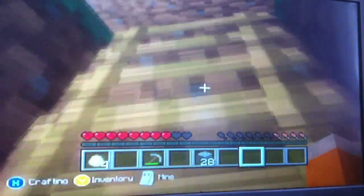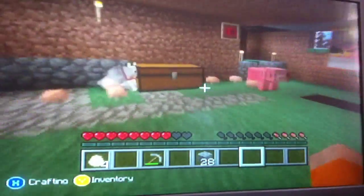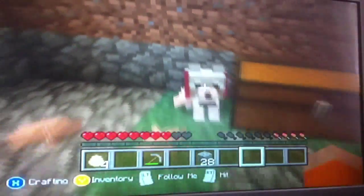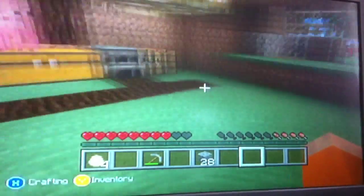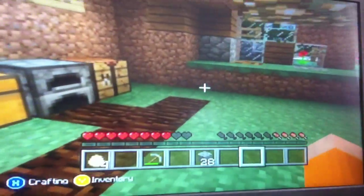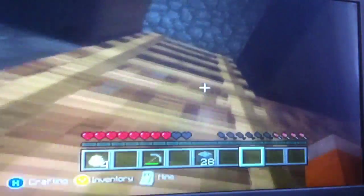I'll take you upstairs to my second room. I've got lots of pigs in here — I don't know how they've got in here. Some mushrooms growing as well. There's my other dog. That's my second Barney. My first Barney died because he was going in the mines with me and he actually got killed by some zombies. So we've actually got a grave for him outside.